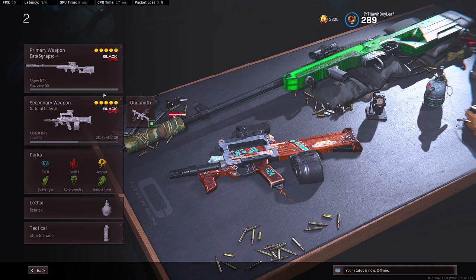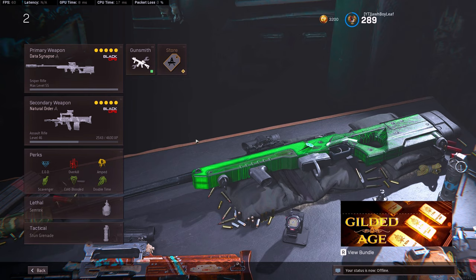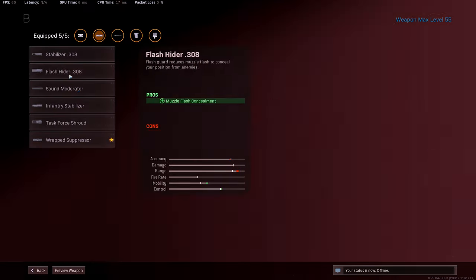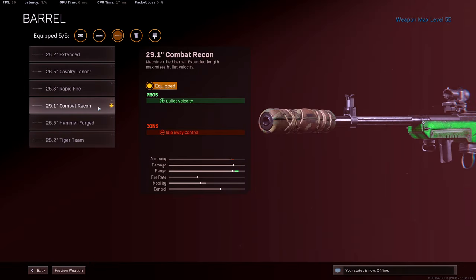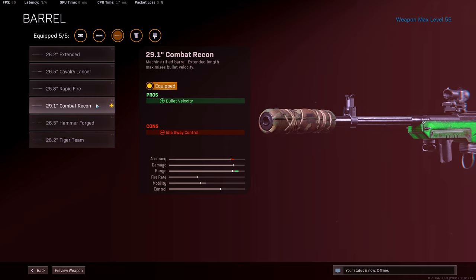The fourth class is the Tundra with the Groza. The Tundra is a nice Cold War sniper rifle — it might be my favorite Cold War sniper. What I run on it: the Rapid Suppressor for damage range and sound suppression, and Combat Recon barrel for bullet velocity. The Tiger Team barrel gives less bullet velocity but slightly more damage, but that extra damage is pointless if you're going for headshots anyway, so I'd definitely recommend the Combat Recon barrel.